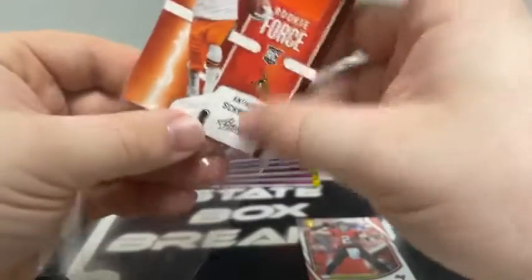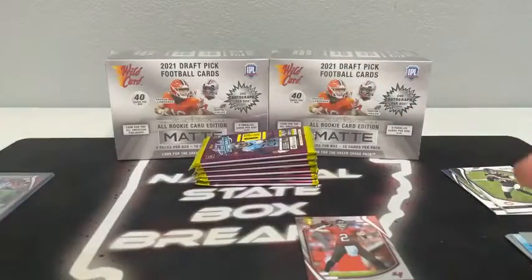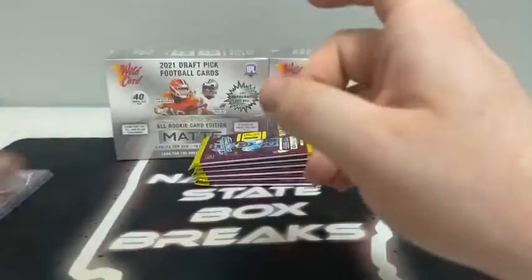Rookie Force is probably the MIM card we don't see as much. We've seen the Ball Hogs and the Rookie Materials. There's Absolute Burners — that's another one we see a lot. I'd say Rookie Force is the one we see the least, but here we go.